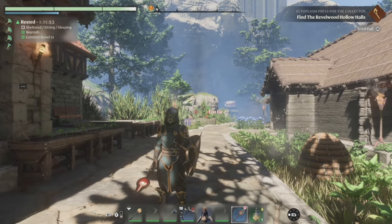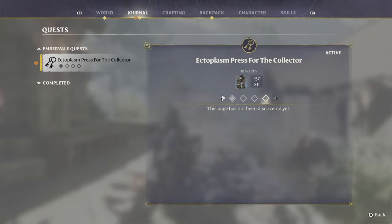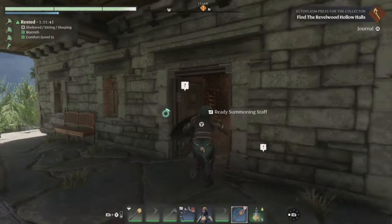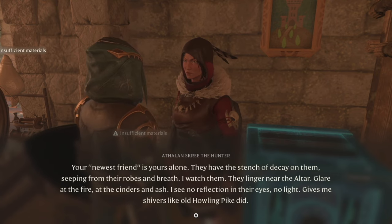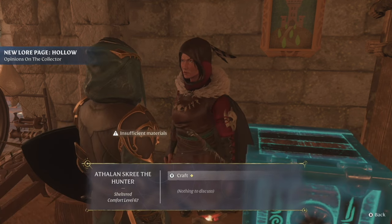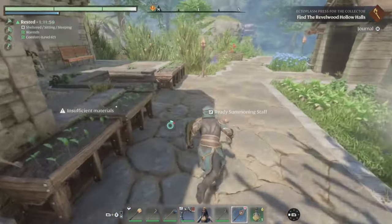Alright guys, I'm gonna call it here, hopefully you enjoyed that - that was pretty insane. Wait, before we end - we only have one quest from all those things he said to us. She has something - maybe she's got a new quest. Your newest friend is yours alone - oh she's mad! Opinions on the collector. Interesting. Other people have things to say - what does creepy guy in the basement have to say?